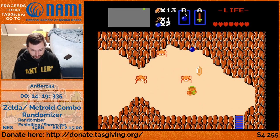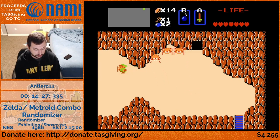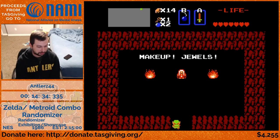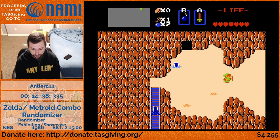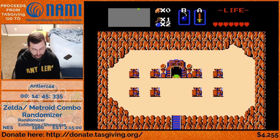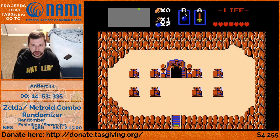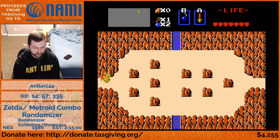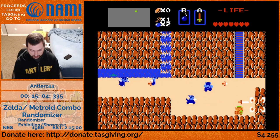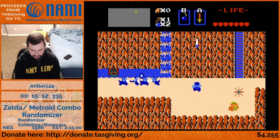I wouldn't be too surprised if Brinstar ends up being one of the harder segments of Metroid in this seed. Brinstar can be pretty tough - some of those off the beaten path areas, if you die deep into it, it takes up a bunch of time. But we do now have the resources to check a lot more of Zelda. This missile pack is in the magical sword spot, which means we're not going to have to farm hearts just to get the magical sword item because it's not needed. We want to do this waterfall first.